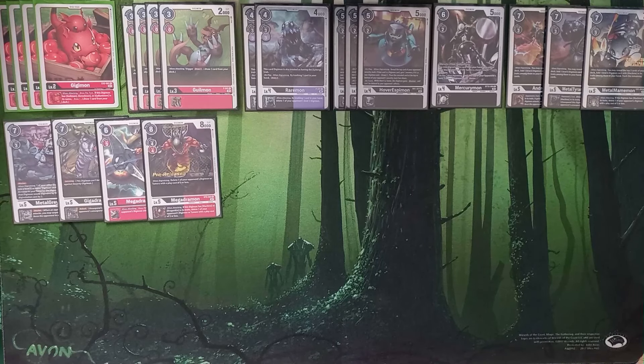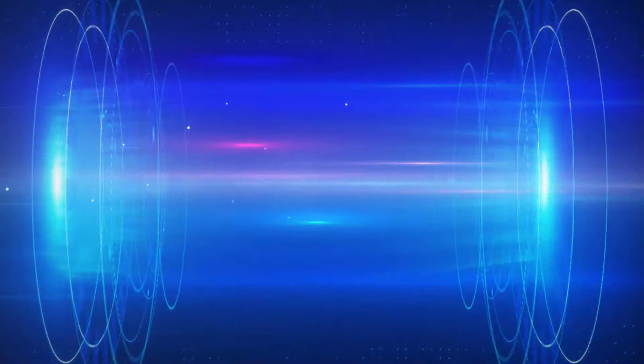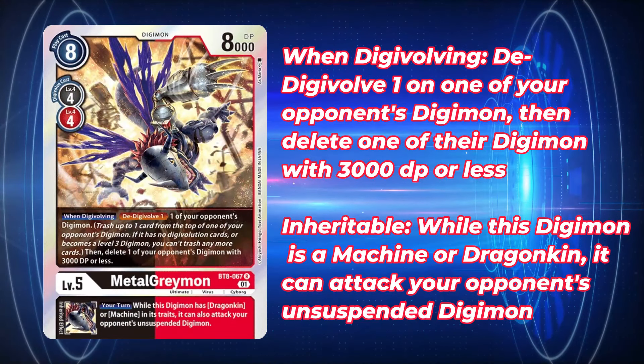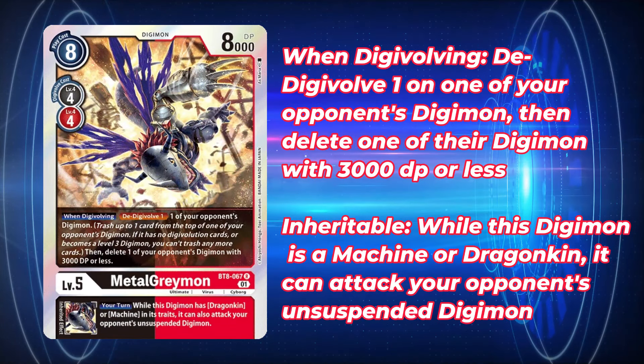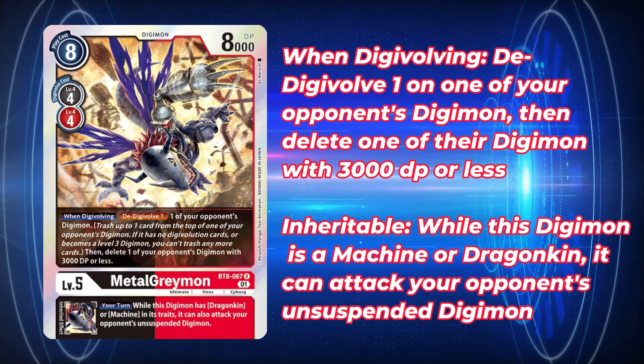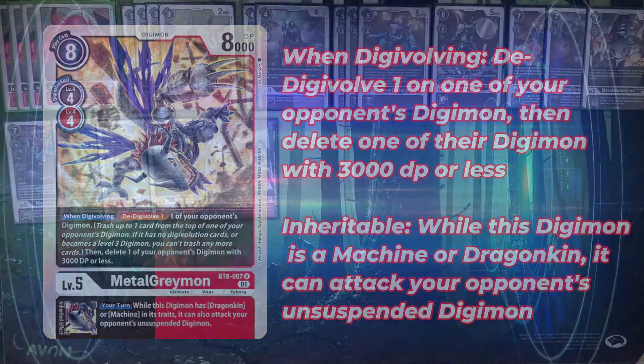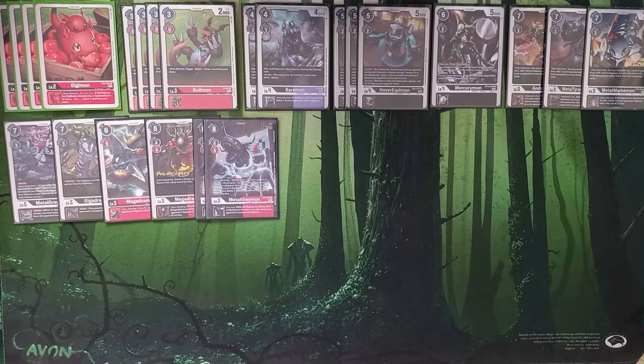The only duplicate we are playing — you can probably guess — is two copies of BT8 MetalGreymon. This MetalGreymon has that when-Digivolving effect to Digivolve and pop something, and the irreplaceable inheritable to attack unsuspended Digimon as long as your top card is a level six machine or a dragonkin. MetalGreymon's inheritable is irreplaceable — it's never going below two copies in machine lists. It is still one of the best inheritables in the game.